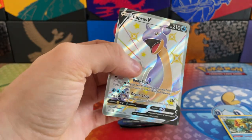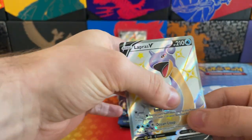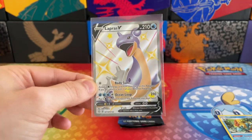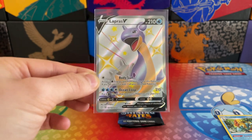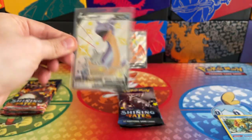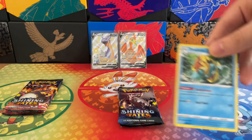We pulled the Shiny Lapras V last Friday in the Elite Trainer Box and we have just found another — that is crazy! Beautiful card. Let's pop that in a sleeve. We were hoping for a different card, obviously something we haven't already pulled, but it is fantastic to receive another Shiny Lapras V full-art card. That is absolutely stunning. Look at those two beautiful shiny full-arts.